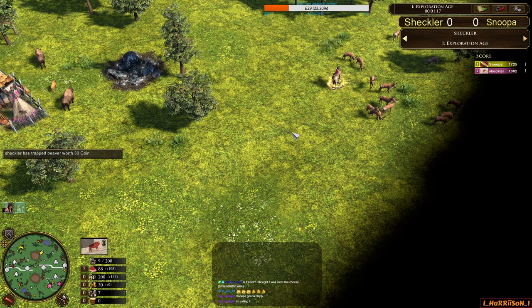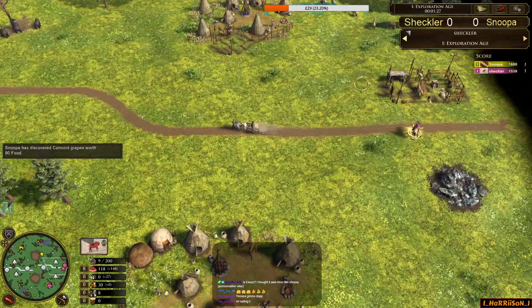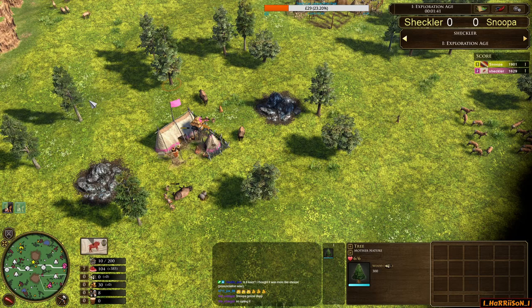Shekla here looking for 30 coin. The thing is with early coin treasures as the Lakota — you've got no way to spend it. Shekla going back for 30 coin; I don't really know if it's going to help him or not. He's actually chopped for the early training post here, which is a lot of investment. He did get that 75 wood, but still, 125 wood in age 1 seems quite a bit to chop.